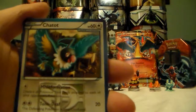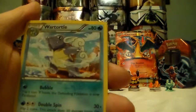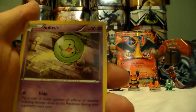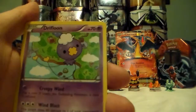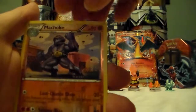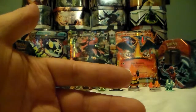From Plasma Blast we got Chesnaught, Professor Juniper, Wartortle, Munna, Solosis, Snover, Drifloon, Tynamo, reverse holographic Machoke, and an Arcanine regular rare.